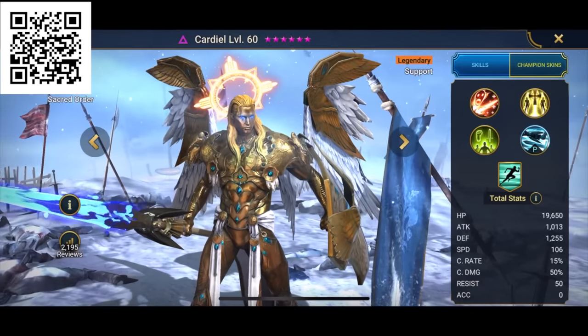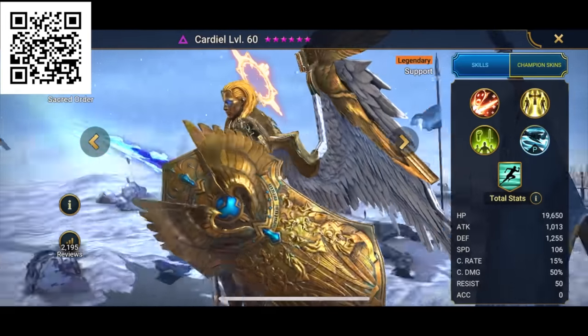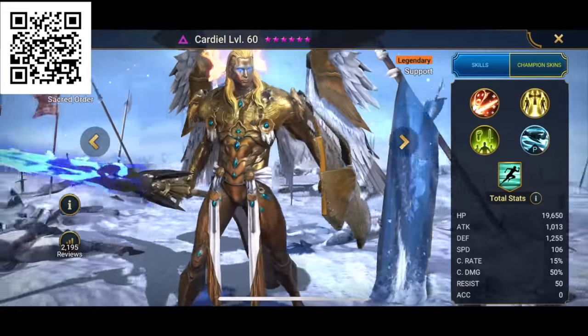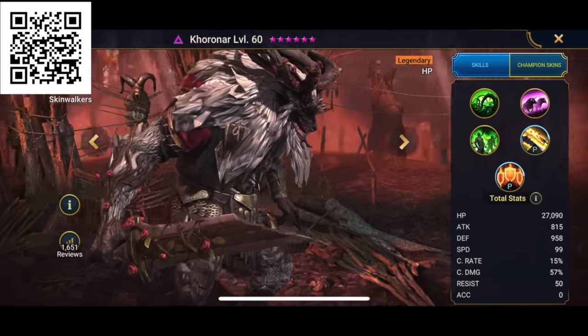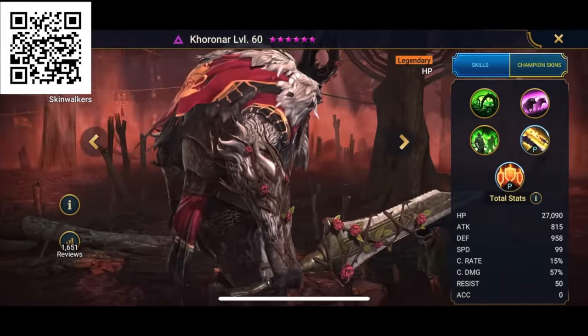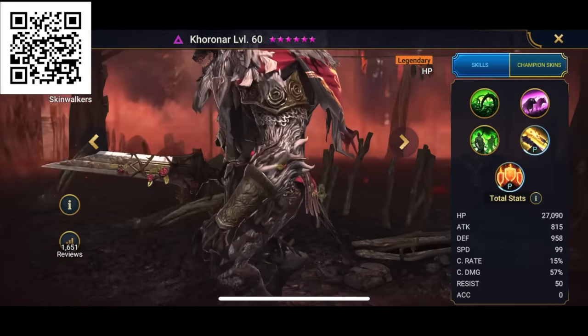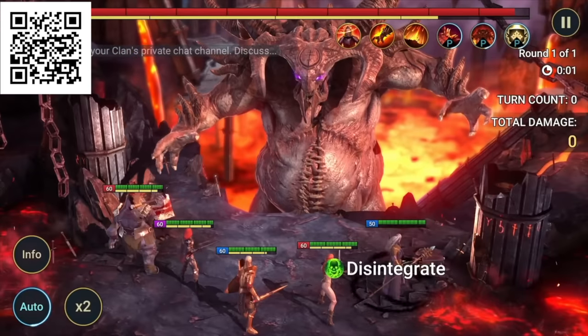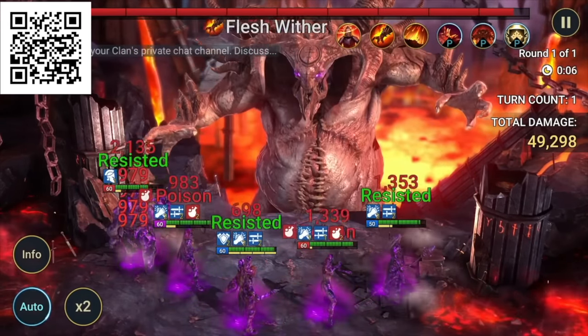Raid Shadow Legends has tons of champions. Some of my favorites are Cardiel — he's not perfect for every situation, but where he's good, he's really good; he's a seriously amazing arena champ. My other favorite is Coronar, an overgrown beastman who is one of the strongest tank controllers in Raid. He can strip enemy attack and defense and provoke on a three-turn cooldown. His passive lets him retaliate when attacked against the entire enemy team. Raid also has boss fights and an awesome clan aspect — I really enjoy the community side of being in a game with others.